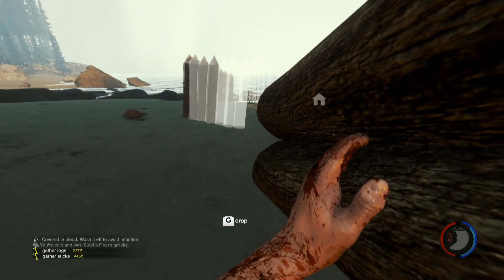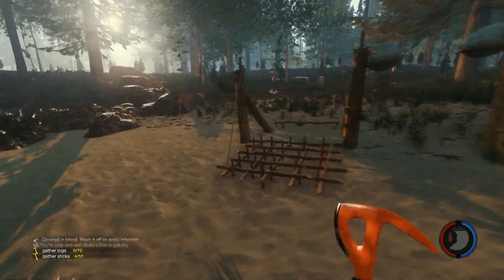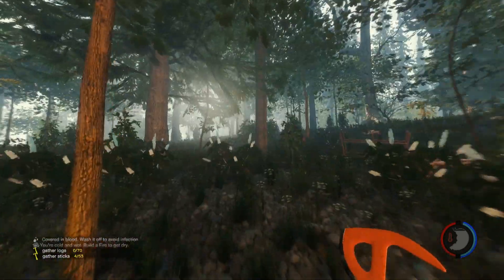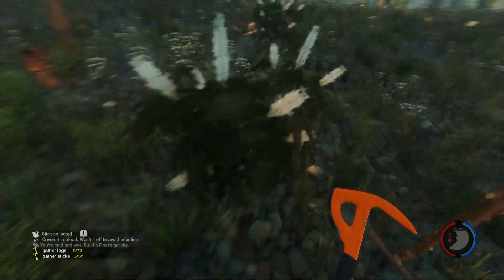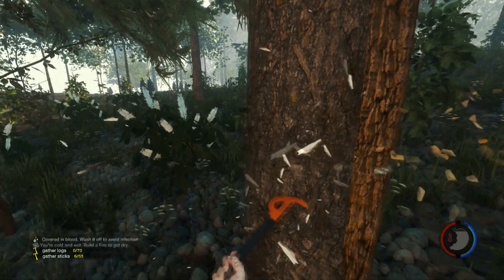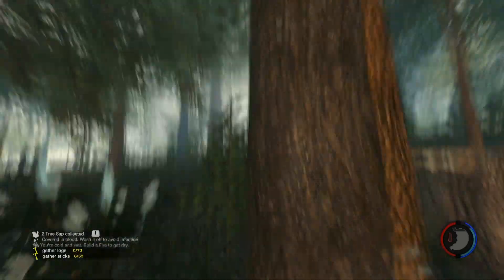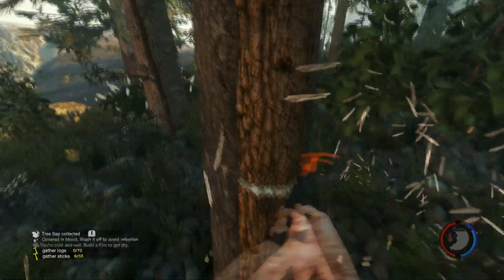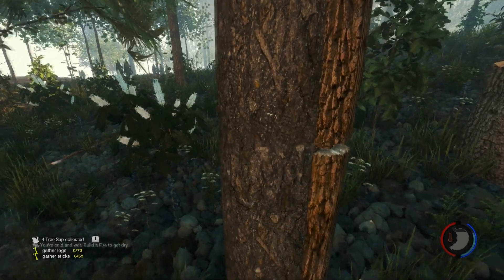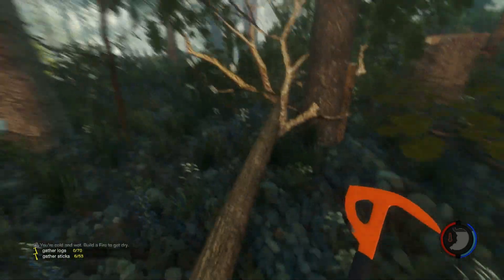Seems those people are paying us no mind, which is just fine. One more log. Let's cut down another tree. It's not cutting it down — this is an invincible tree. Apparently there's two trees inside of each other, which is bizarre.